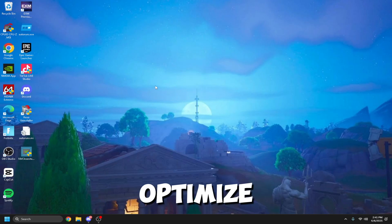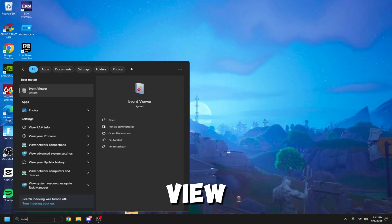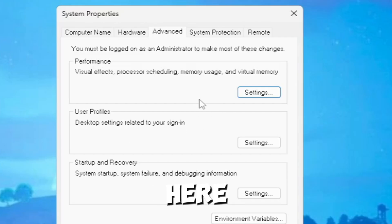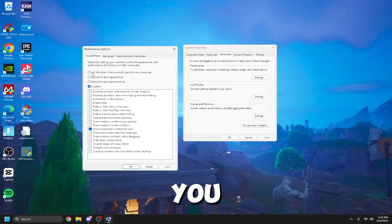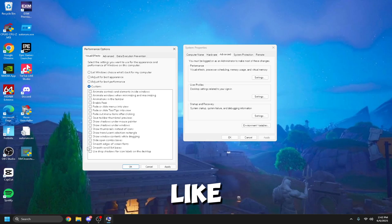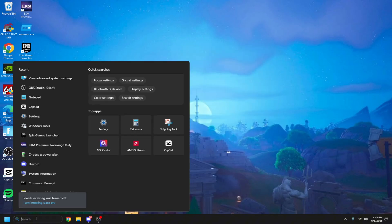If you want to fully optimize your Windows settings, don't skip this. First, search 'View Advanced System Settings' and click it. Go to Performance and click Settings. For best performance click 'Adjust for best performance,' but personally I like smooth edges, screen font, and show thumbnails instead of icons. After that click Apply and OK.